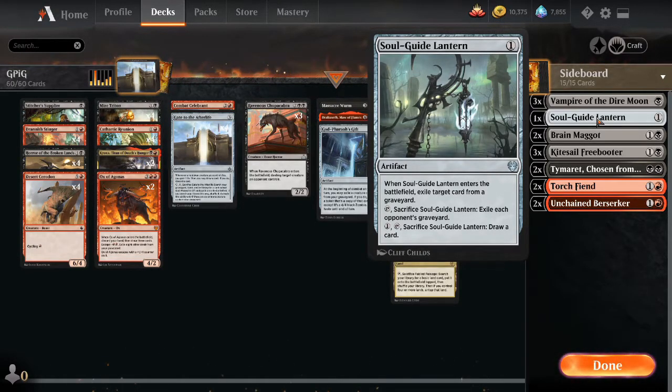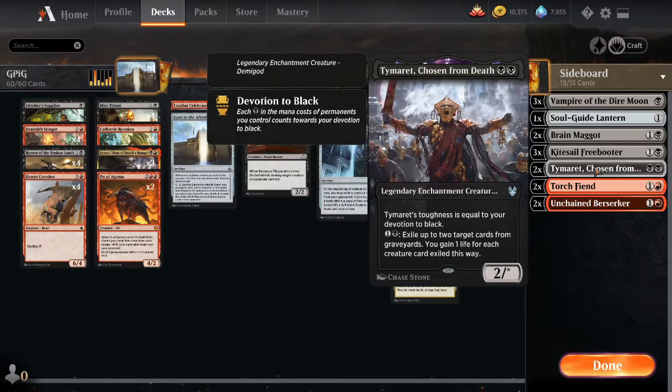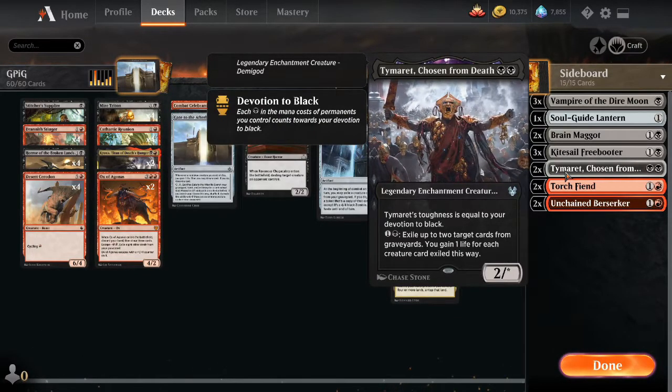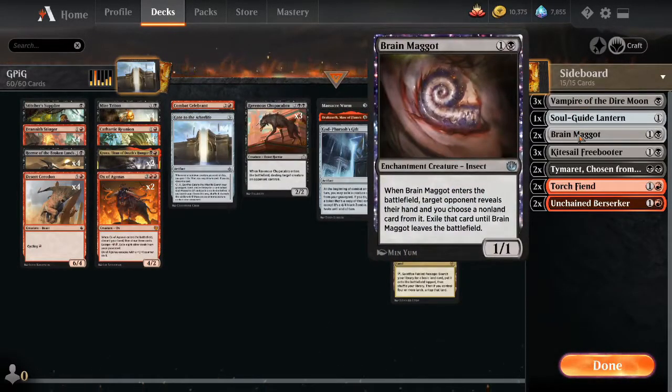We have one copy of Soul Guide Lantern — it's great at shutting out graveyard decks but we want as many creatures as possible. We have two copies of Timaret, Chosen from Death as graveyard hate that is also a creature we can reanimate. Two copies of Brain Maggot enters the battlefield and snipes a card from our opponent's hand as long as it's on the battlefield — good against combo decks to take key pieces or against control to take removal spells.